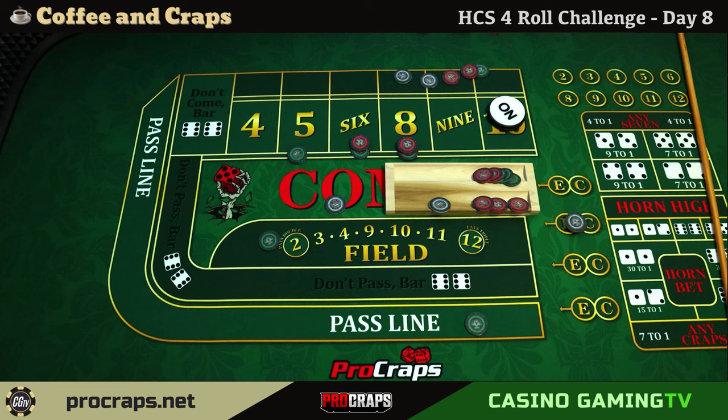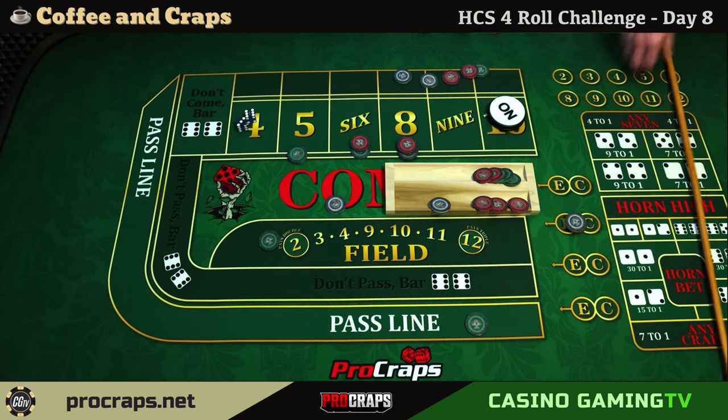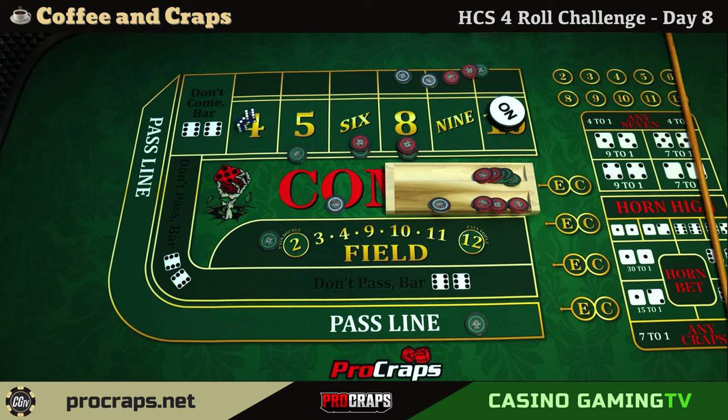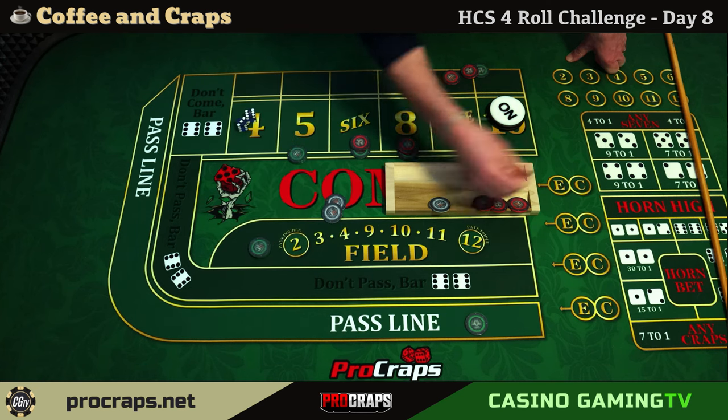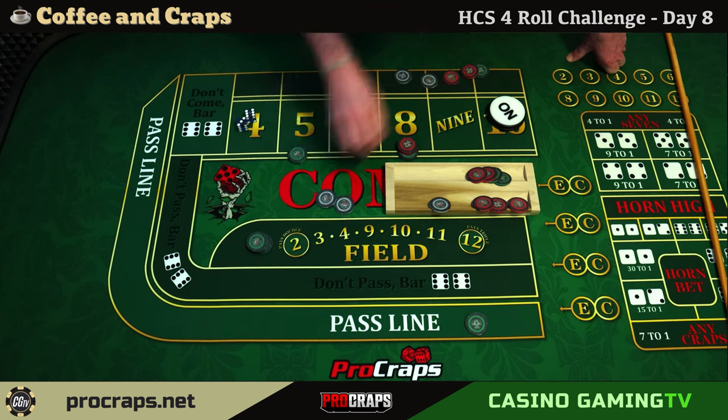There's some echo on the feed — Joe, do you have your headphones on? No, they're not working. I'm getting reports of echo. Roll number two is a nine, six-three — we lose again on the horns, but it's a field winner. Roll two in the books.